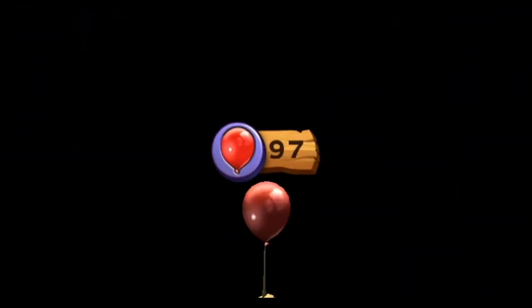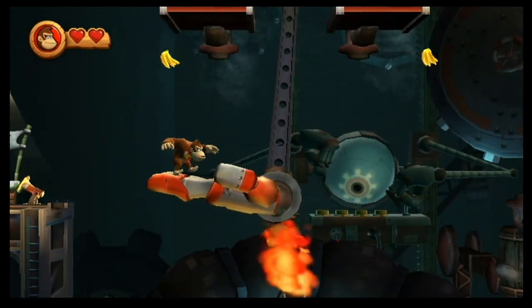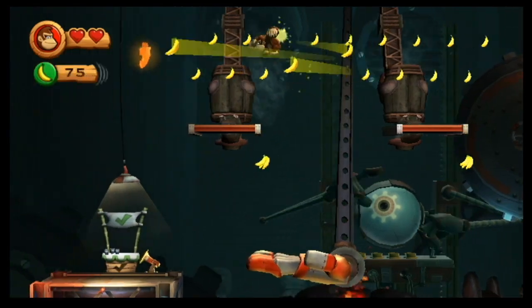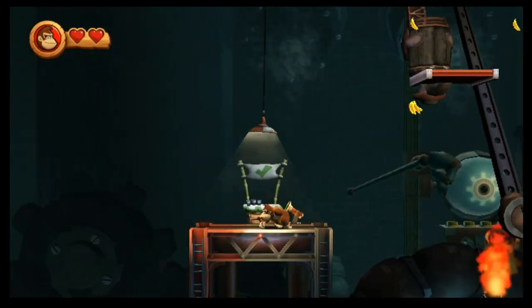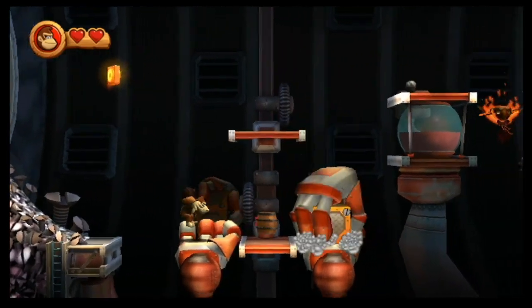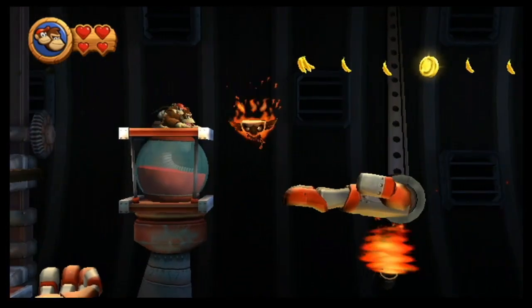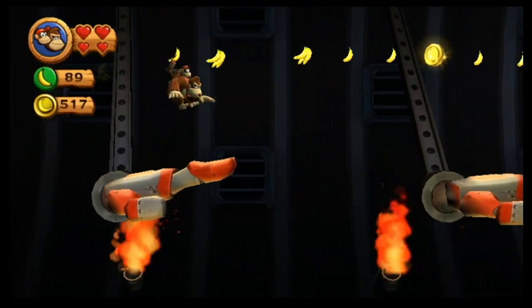Why are they moving at different speeds? I should blame myself — I play the game, not Donkey Kong. I don't know why the platform is moving so quickly, but fine enough. Jump once, jump twice, onto the block, over the screws, up. I can be questioning whether at some point I'll have to collect every one of these collectibles over the hands.